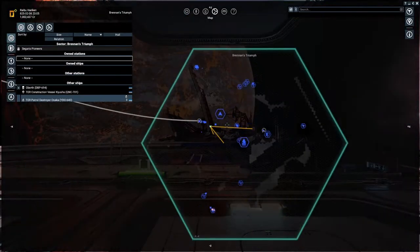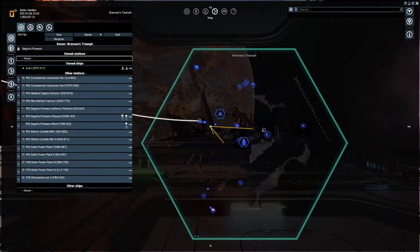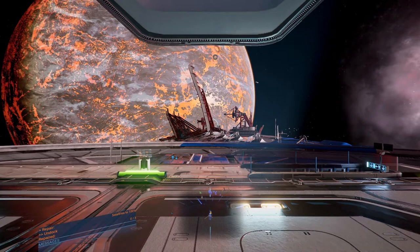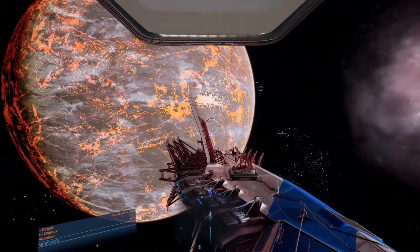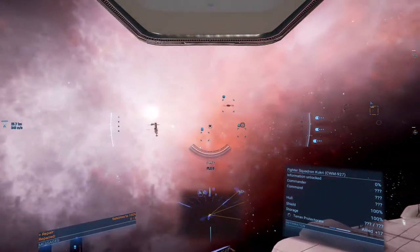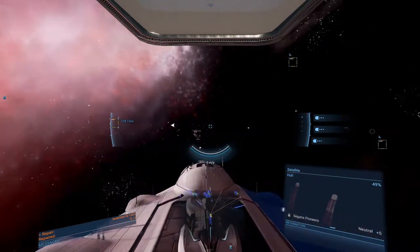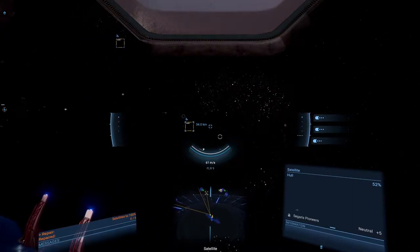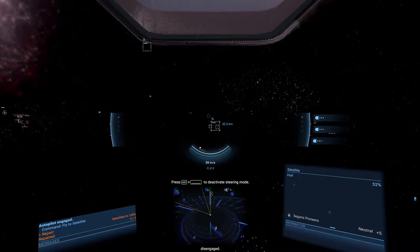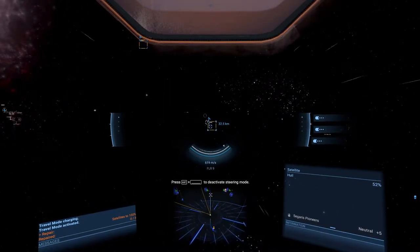So there are three locations where we need to go. Luckily we've already scouted out this region, so we know it's very low on hostiles. One satellite is really far away - that one's closer.